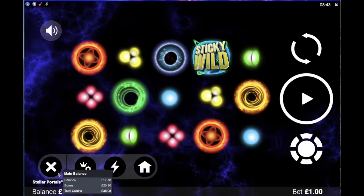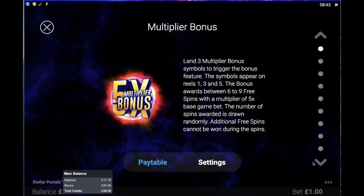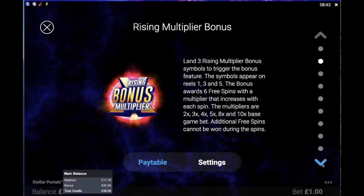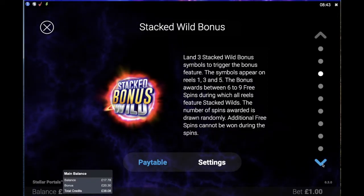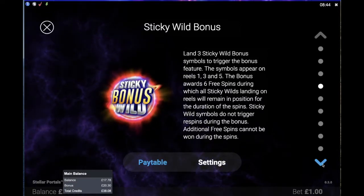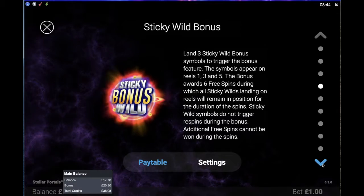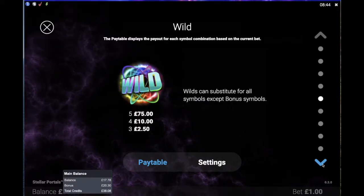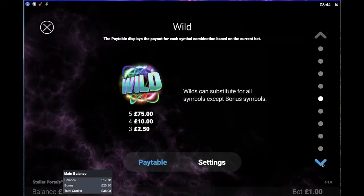Let's have a quick look at the main features. There are actually four different bonus features in the game: the five times multiplier bonus, the rising bonus multiplier, the stacked wild bonus, and the sticky wild bonus. They can all be won if you land three of those symbols on the reels, but you've got to land three of the same symbols — you can't combine them. There's also a wild which can substitute for all symbols apart from the bonuses, which is pretty standard.